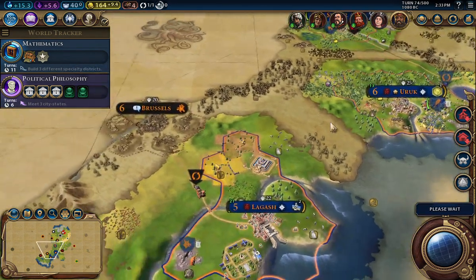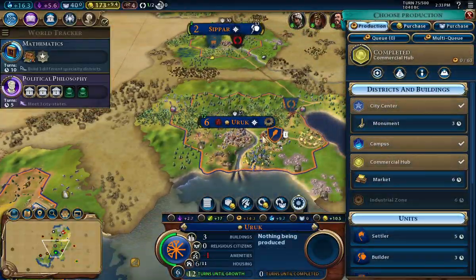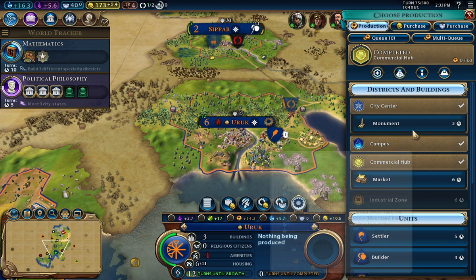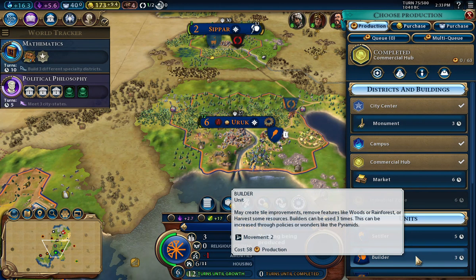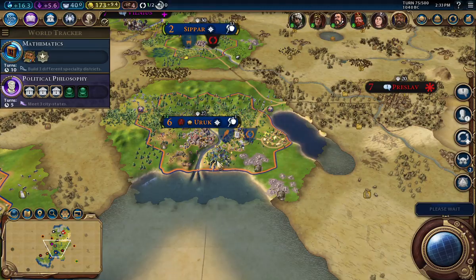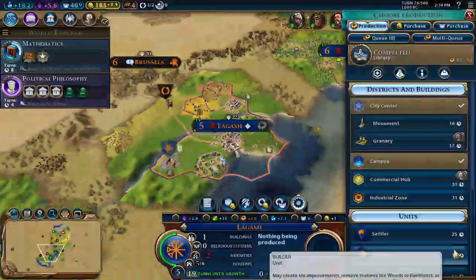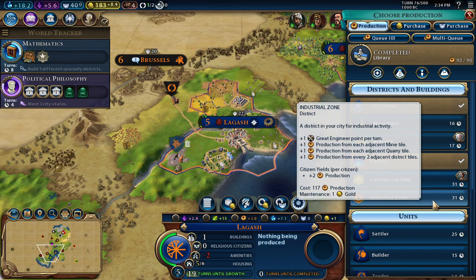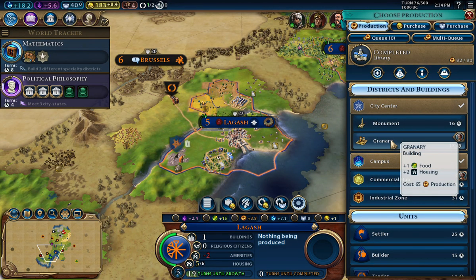I built the commercial hub — that's great. The market gives a citizen slot. I think at this point I want another builder right now. The warrior can just stay put for the time being. I get to choose some production down here — yes, let's increase our food. Got the commercial hub and the campus. I'm kind of inclined to do the food and housing — I would like to do that. These cities need to grow a little bit.